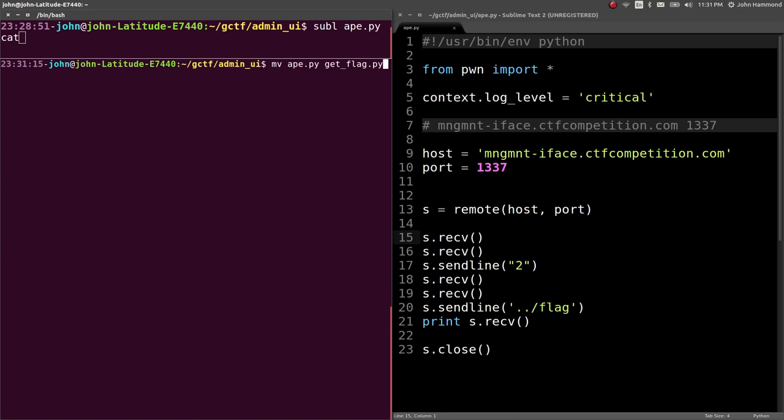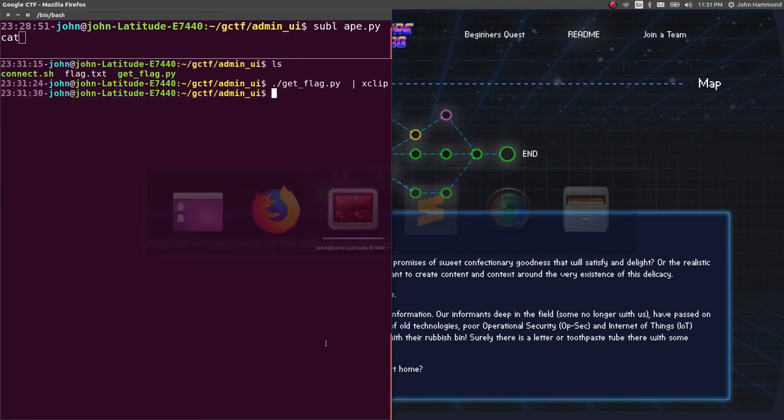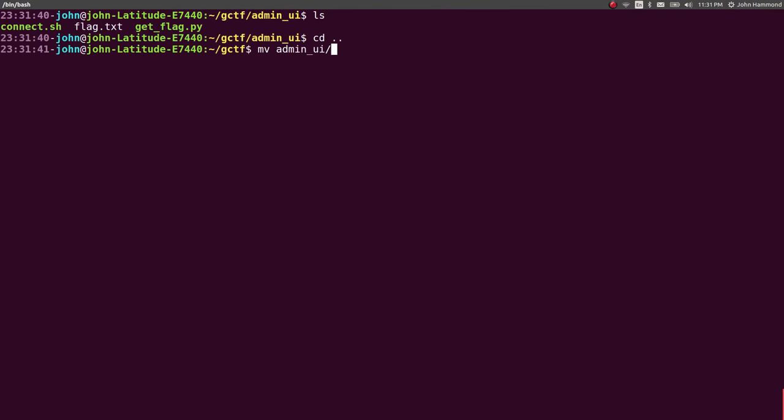Let's throw that into xclip. After I run getflag | xclip, we can submit that in our web browser for points — or, no points, because Beginner's Quest doesn't have any points because we're noobs. But now we can mark this challenge as complete and move on.